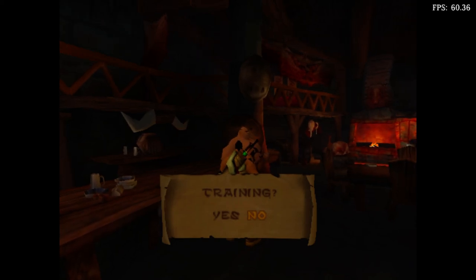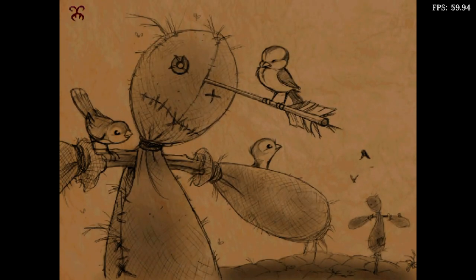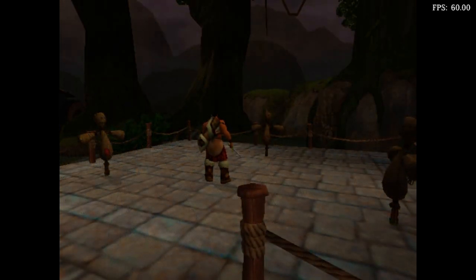You want to train, boy? There's still a trick or two I can teach you with that sword of yours. To defend against a strike from any direction, just hold the R1 button. Try it now. Good. Now let's beat on the dummies.